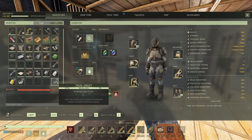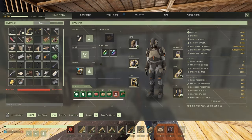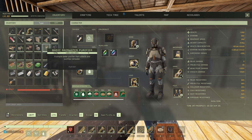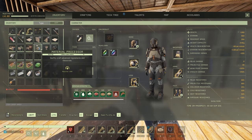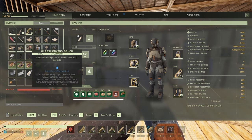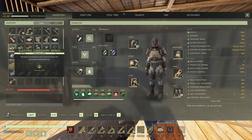How much space have I got on me? I've got a little bit of iron. Let me sort through this - we've got the water pump, a basic rainwater purifier, the material processor. We can get the sink and other things later, right now we just need to get set up. We've got the glass working bench, the electric masonry bench, and the electric carpentry bench.